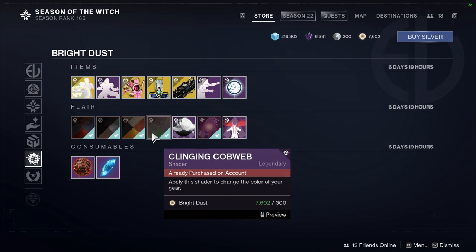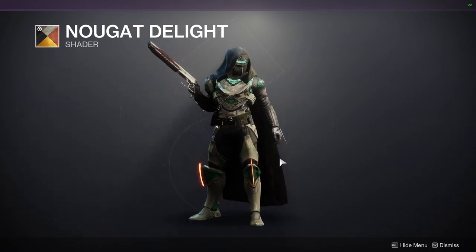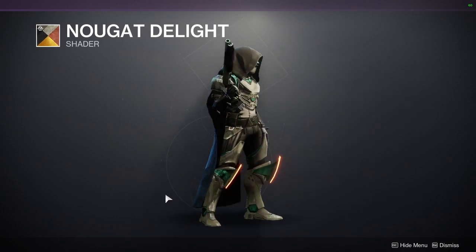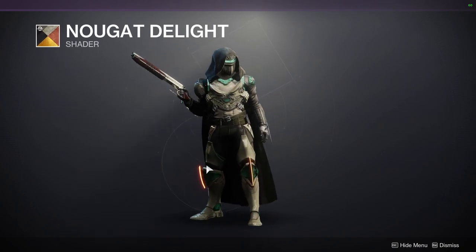And for the shaders, we have Clean Cobweb again. Nougat Delight — I definitely would recommend this one. I just think this is one of the better shaders because the bone color is pretty cool. The green is super dope. Just be aware that it has a red glow.